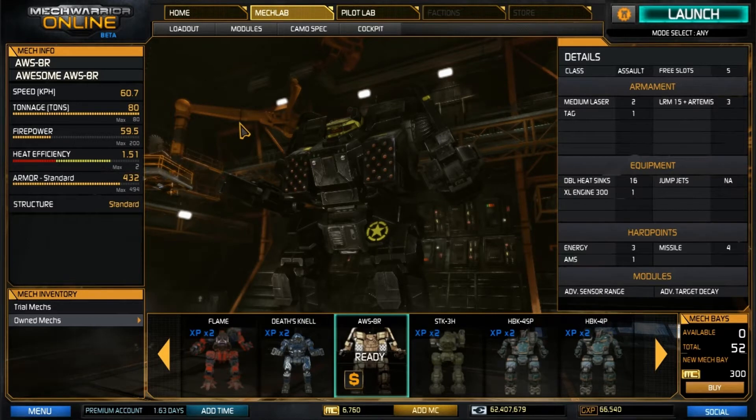Alright guys, here we are with Little Sal, or Little Salamander as I like to call him. You have a top speed of 60.7, that gets up to about 66.8 kph with speed tweak. You're at full 80 tons of 59.5 firepower, 1.51 heat efficiency, so you're very heat efficient — you can keep firing for a very long period of time before you have to worry about heat.